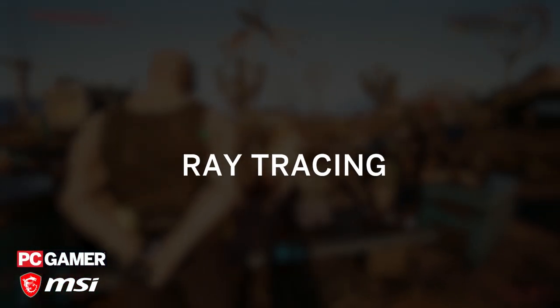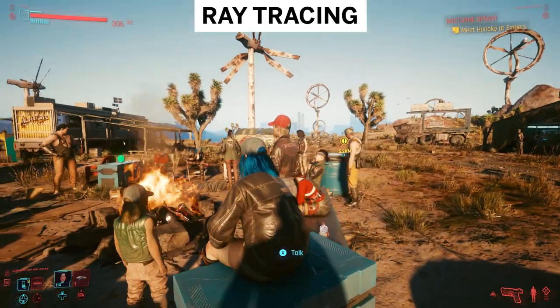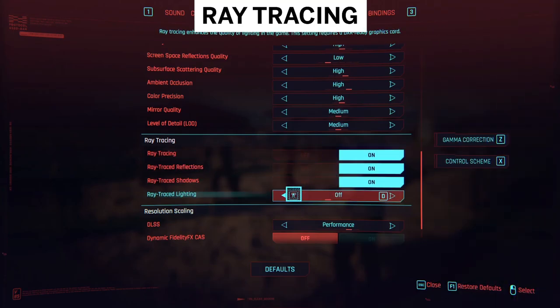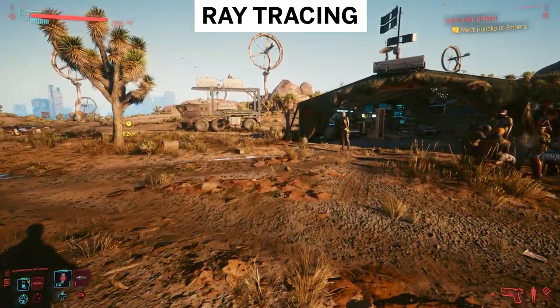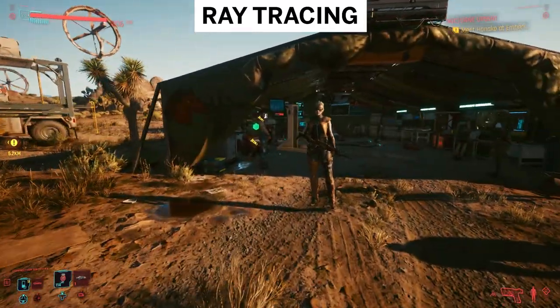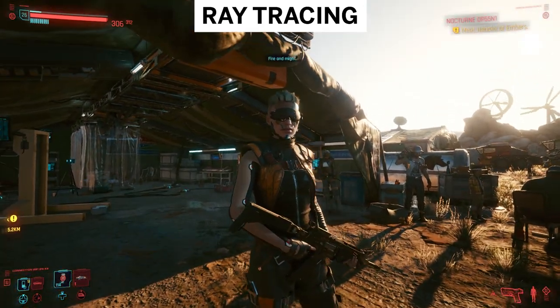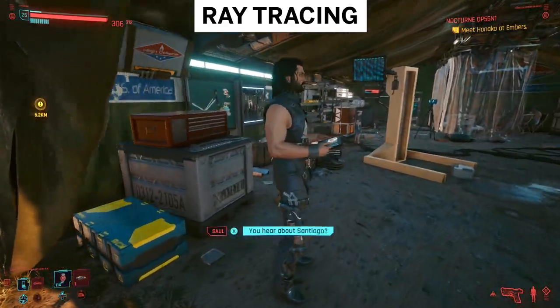DLSS is also the best way to take advantage of Cyberpunk's ray tracing, without tanking performance. At 1440p, flipping on ray traced shadows, reflections, and lighting with DLSS set to Balanced slowed things down for us by about 11%. Without DLSS, it's more like 40-60% based on the ray tracing quality preset you have on. Yikes.